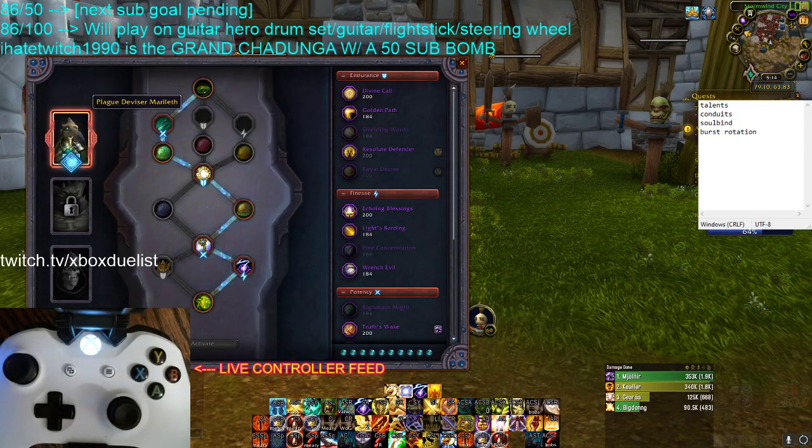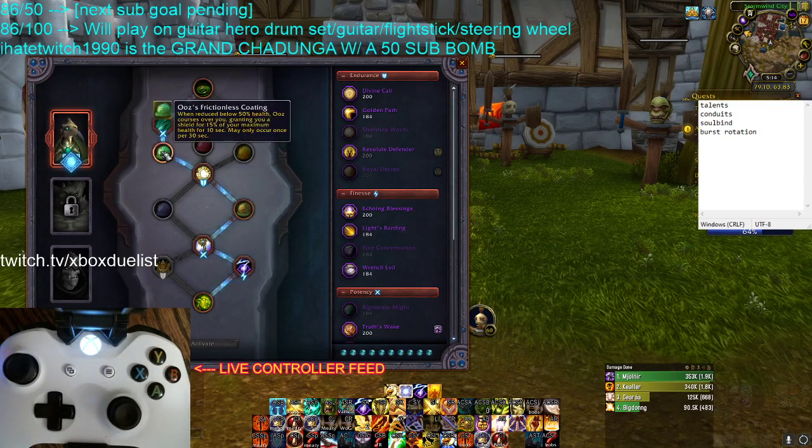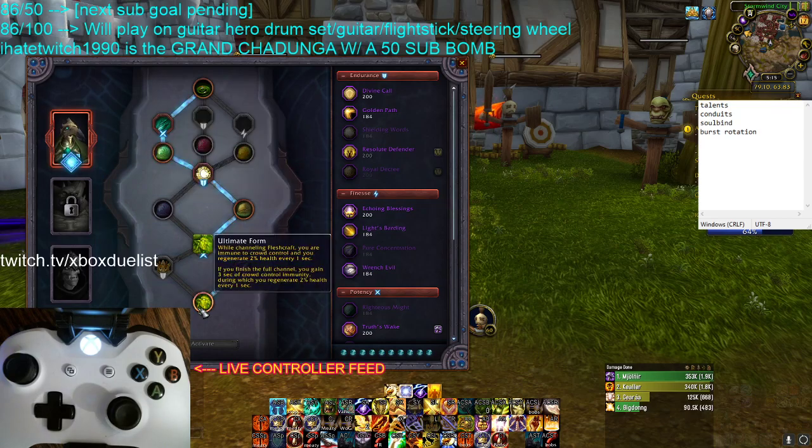I recommend Plague Divisor Marilith for Necrolord Ret because of Ooze's Frictionless Coating — every time you get hit below 50% health, you get a 15% Absorb Shield, which is awesome. In Ultimate Form it's even better: you heal, you get an Absorb, you're CC immune. So if they're making a go, you can be cheeky and use Fleshcraft as a skill shot to keep yourself from getting CC'd or stunned. It's a nice ability, but it's very niche — you've gotta know when to push it. If you push it right, it's great; if you push it at the wrong time, they just kick you.